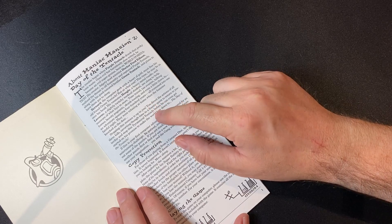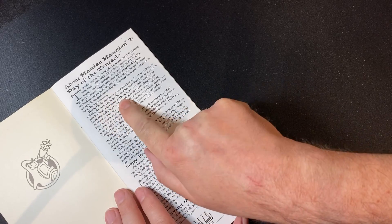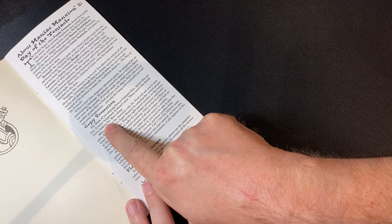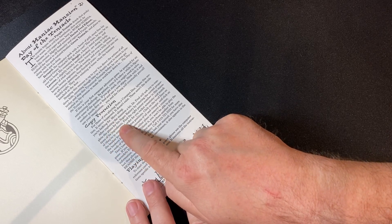In this one you play as three different characters — only one of them from the first game. You play as Bernard, Hoagie, and Laverne. Here's the most interesting part: copy protection. For those of you playing from a compact disc, ignore this — it doesn't exist, these aren't the droids you're looking for, move along.